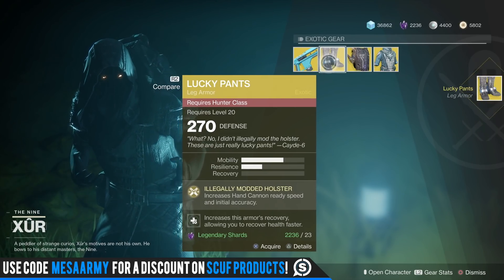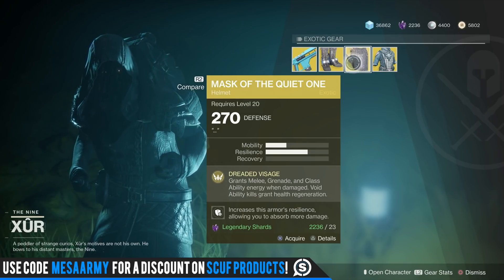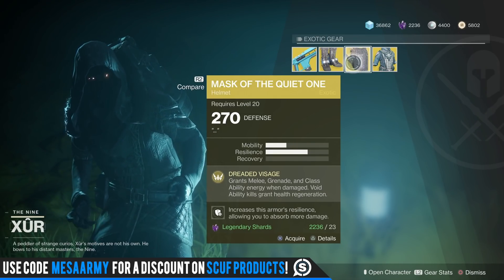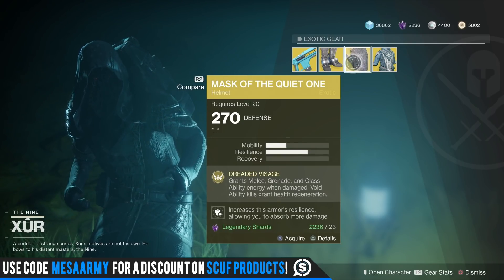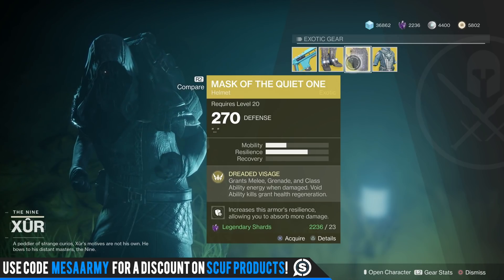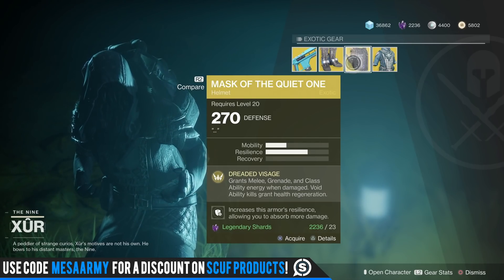I'd pass on the Lucky Pants. Next is the Mask of the Quiet One — this is not bad. It grants melee, grenade, and class ability energy when you get damaged, so this is meant for your Sentinel because you've got void ability kills that grant health regeneration. When you're taking damage you're gonna get some melee, grenade, and class ability energy.